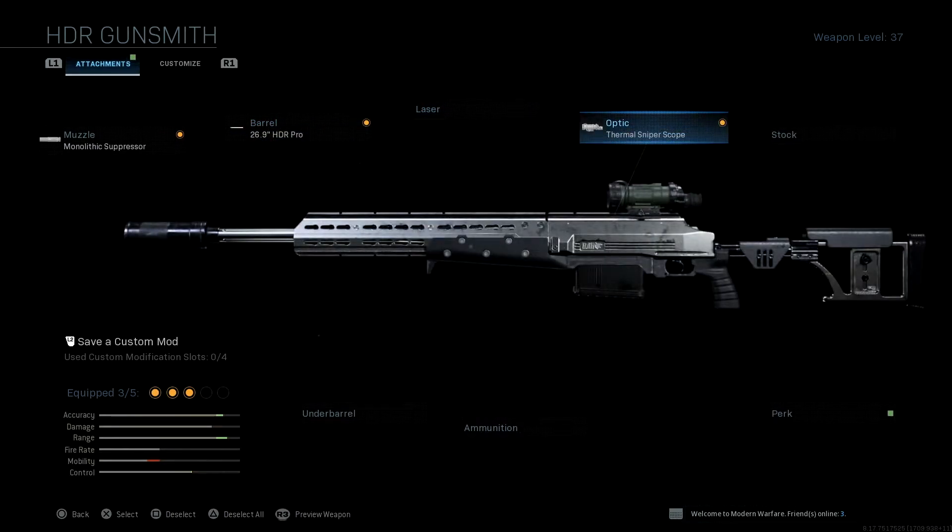For the optic we are going to go for the thermal scope. If you've not yet had the chance to use a thermal scope on a sniper, I would highly recommend you start to try it — it gives you an incredible advantage. The only way for an enemy not to show up on a thermal scope is to use Cold-Blooded, and about 30 to 40 percent of people use it, leaving 60 to 70 percent who don't. The thermal scope highlights enemies as a big white glow against a dark grey background, meaning you can spot enemies from hundreds of meters away.